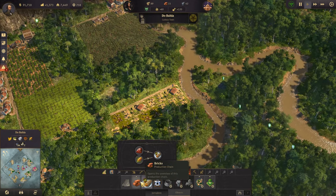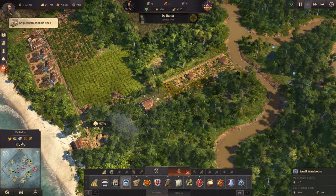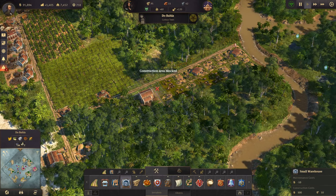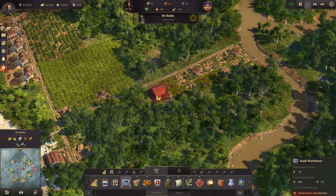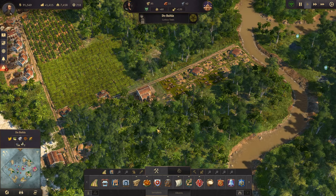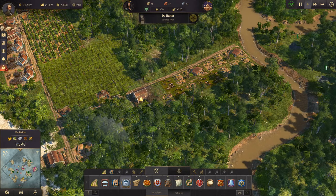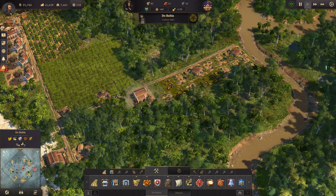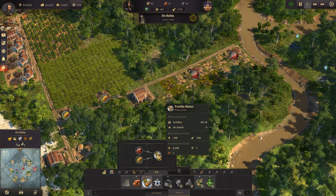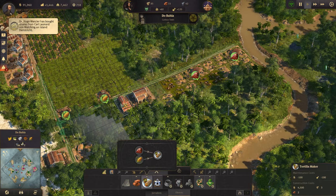And we need a warehouse - there's a small warehouse, we'll stick that right here. Actually, let's move it over one so we can get a road out this way. And then we need the tortilla maker, which we just need one of, at least for now.